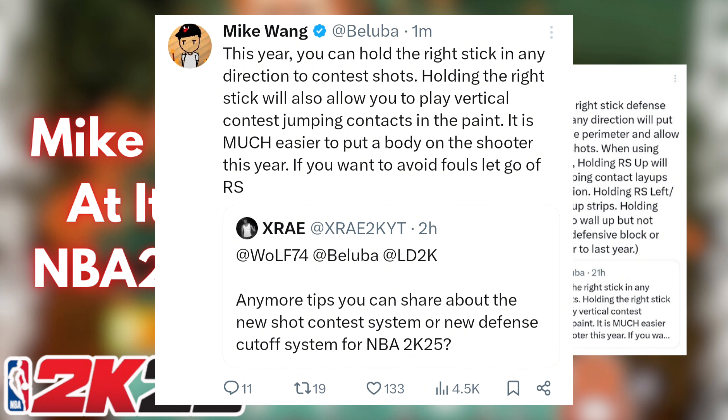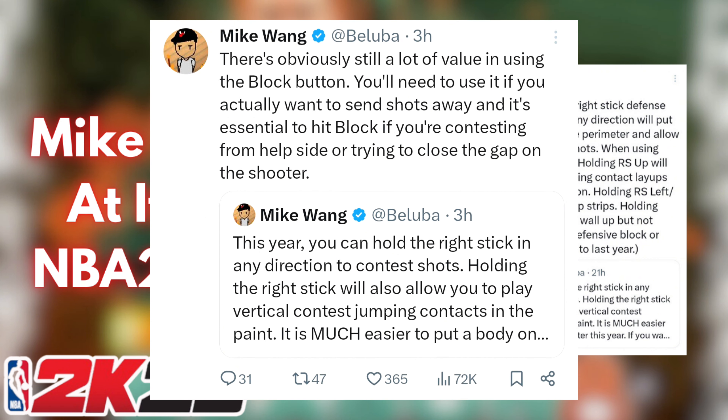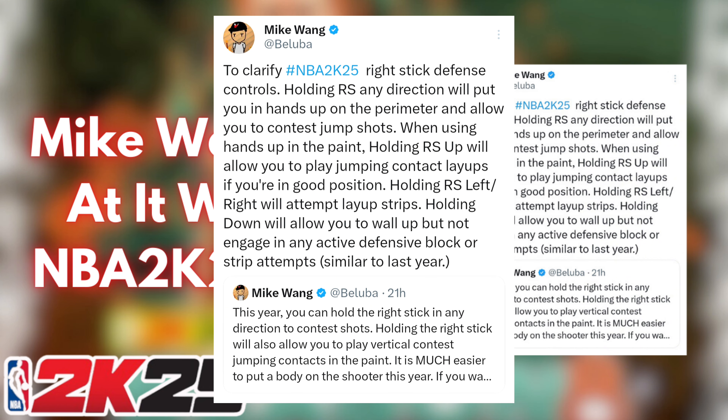You hold the right stick in any direction to contest shots now, and holding the right stick will also allow you to play vertical contest jumping contacts. The paint is much easier to put a body on the shooter. There's obviously a lot of value in the block button still — you're going to need to use it when you actually want to send shots away, and it's essential for contesting from help side or trying to close out on the shooter. He says this a lot but people still use it all the time and it never really goes the way we expect.